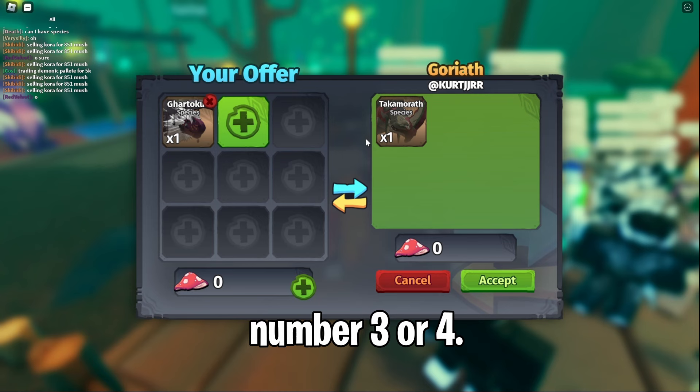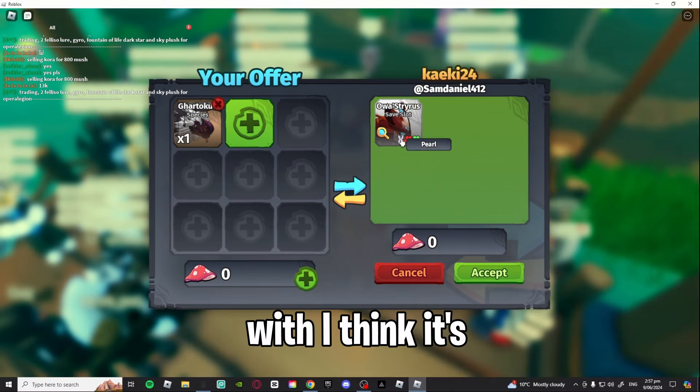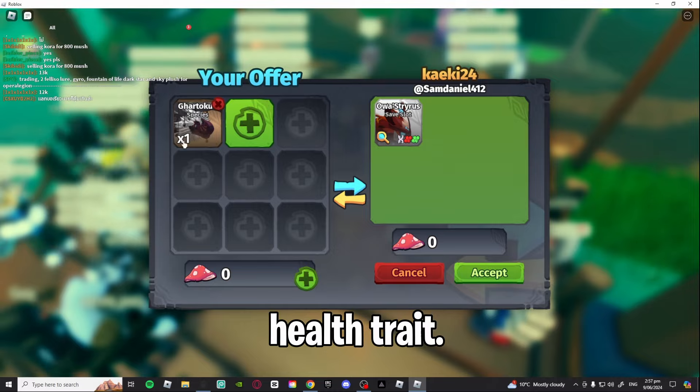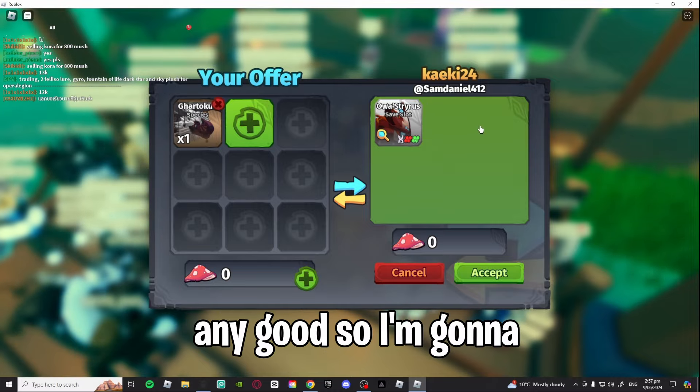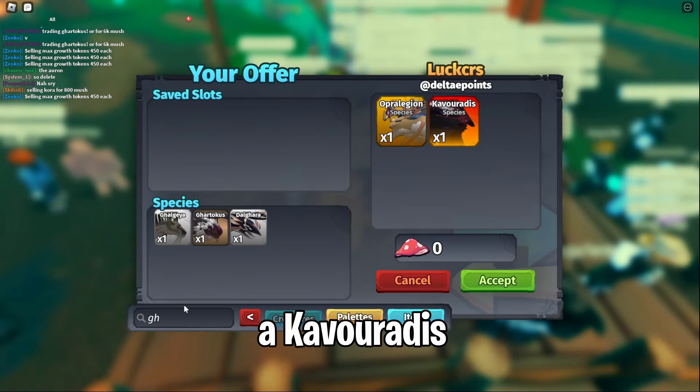Our next offer seems to be an Olastritus with, I think, the pearl trait, weight trait, and health trait. I don't really know if this value is any good so I'm going to have to decline.